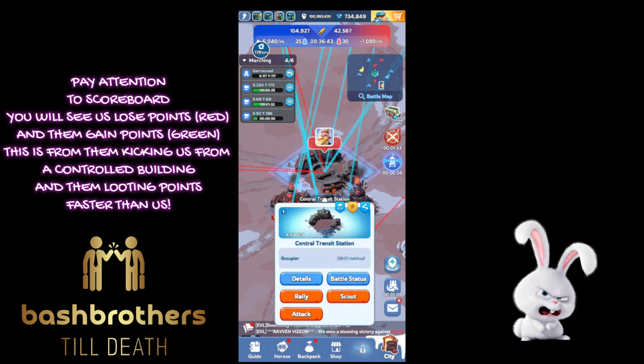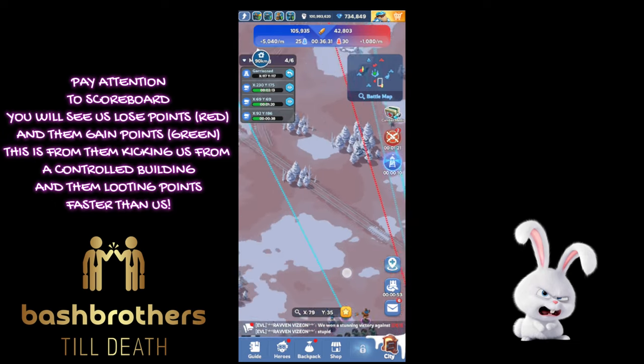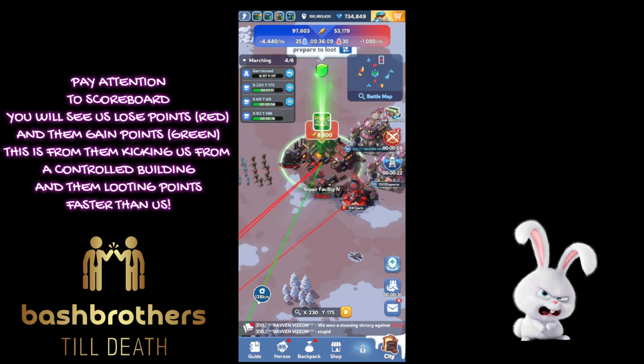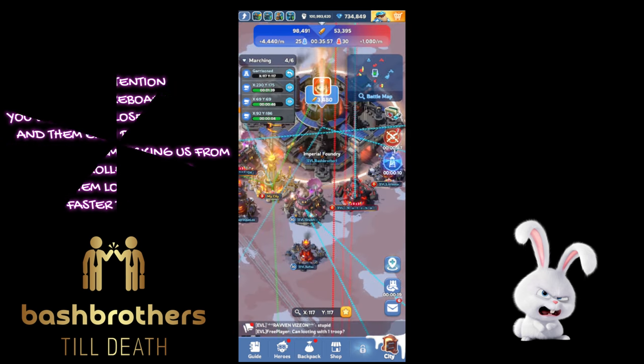Pay attention to the scoreboard — you're going to see us lose points in red right here. It goes from 105,000 down to about 96,000 — that's them kicking us from a building. You can see the green pop-up here — that's them looting points faster than us. They prepared for this. DE1 did a really good job there.